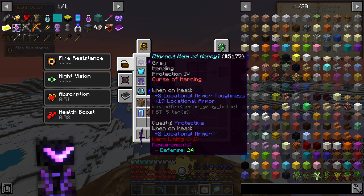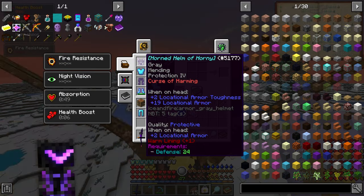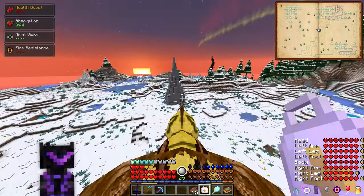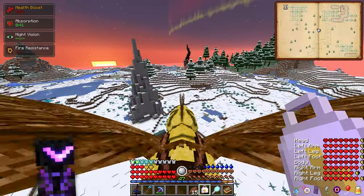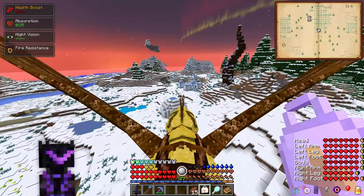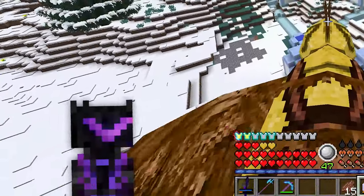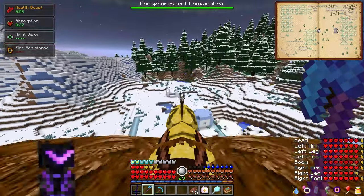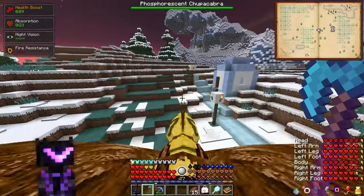One thing that's actually affecting me is my helmet got a curse of harming on it, because I bumped into one of those piece-of-shit little spirit boys, and I think it's making me take a lot more damage on my head any time I get hit there. That's a bad thing — we can't be having that. Also there's a phosphorous and chupacabra somewhere, probably under this village. We'll find it later.